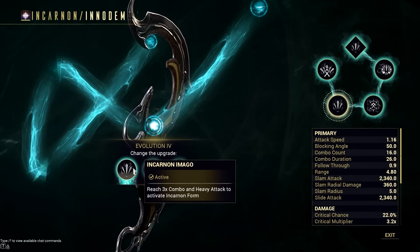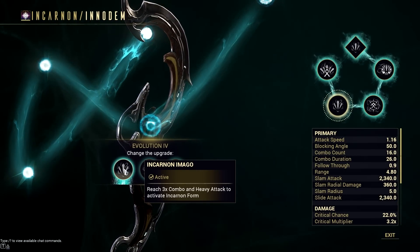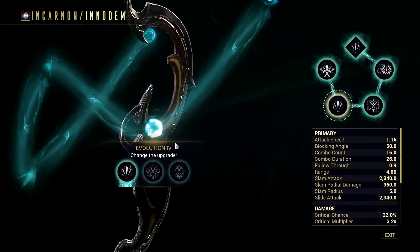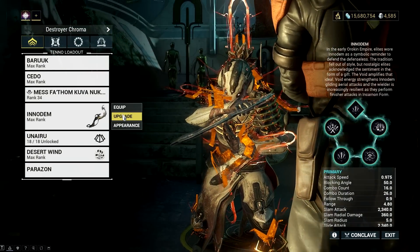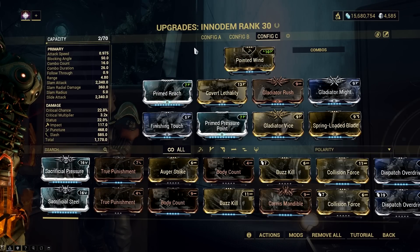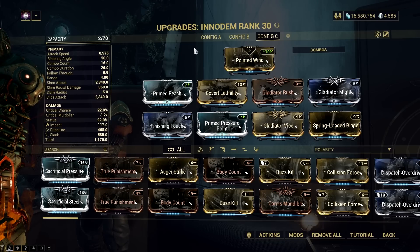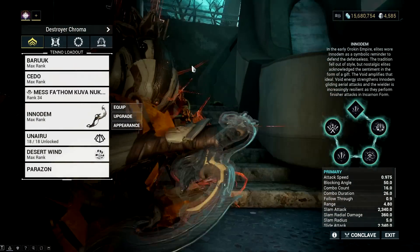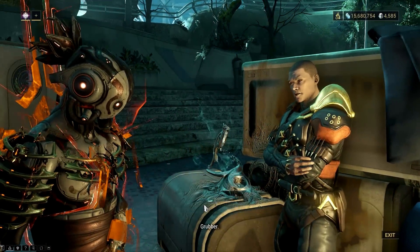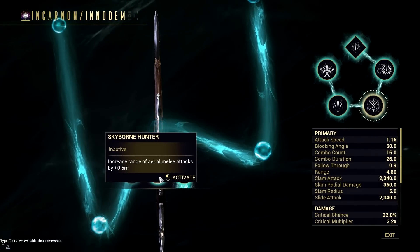Incarnon mode for melee has a fixed duration, and during those times the Incarnon Resilience buff will stay as long as you have already procured it. For the stat stick build for Baruuk, here are the mods I chose — gladiator mods for that sweet red crit at 12x combo multiplier, and then some damage and finisher damage so I can proc Incarnon Resilience easily. Take note that Incarnon Resilience will only proc when you use Innodem, and not when you are using Baruuk's Desert Wind. The only perk that procs while Baruuk is in Desert Wind is the fifth evolution, Armed Inspiration. The same goes for perks that add combo count on slide or finisher — they don't proc when you are in Desert Wind.